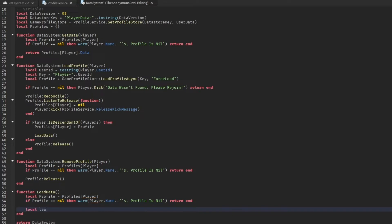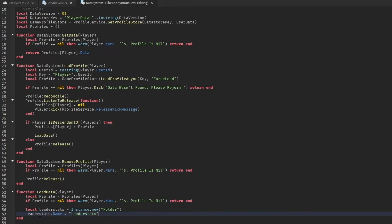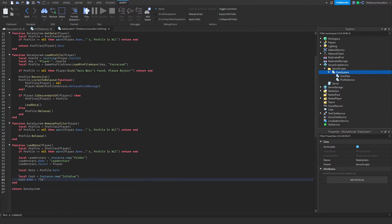For the loadData function, copy those two lines again, then create a leaderstats folder: 'local leaderStats = Instance.new("Folder")'. Set 'leaderStats.Name = "leaderstats"' and 'leaderStats.Parent = player'.